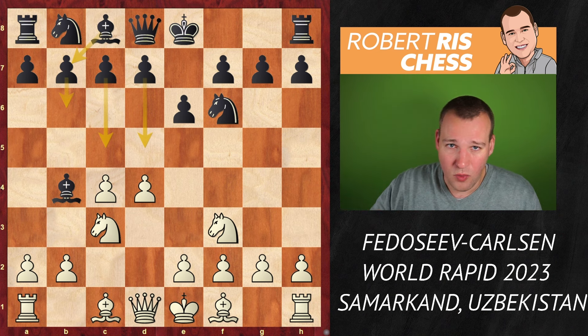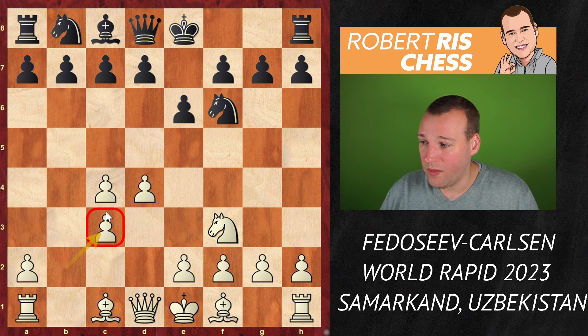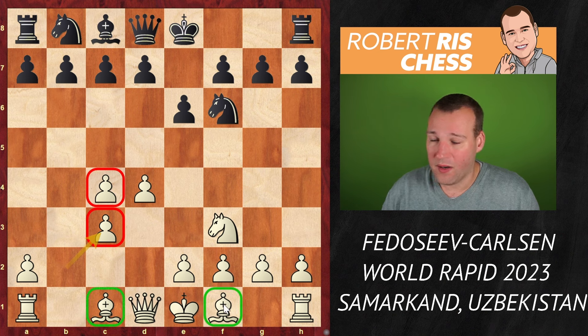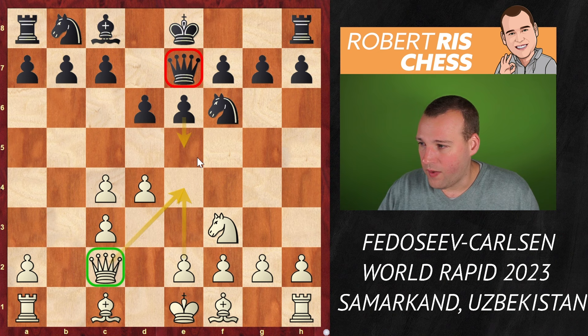Magnus wants to get an imbalance so he does give up the bishop for the knight — a very interesting positional decision. After bishop takes, white has to take back with the pawn, and now the big question is: are the doubled pawns weak, or is white's bishop pair going to be worth something? White places the queen on c2 to control the e4 square, preparing e4 at the right moment, whereas the black queen on e7 is always ready to strike back with e5.